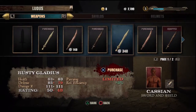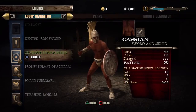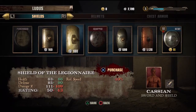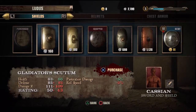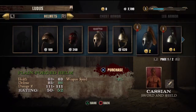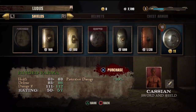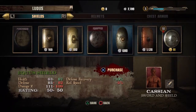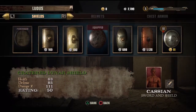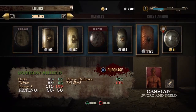Next you go to the shield. Same thing — it starts off with the lower cost, weaker options and goes up to the more durable and strong ones. So far I only have about six or seven shields, nothing too crazy. You can check the bottom left-hand corner to see the stats of those items.